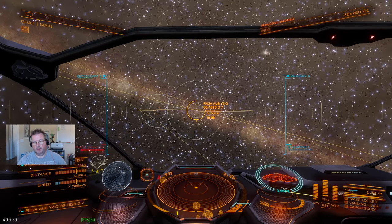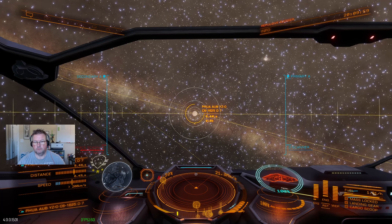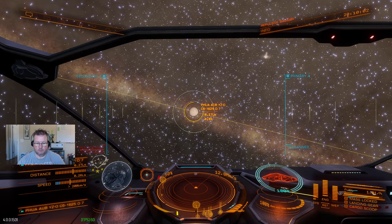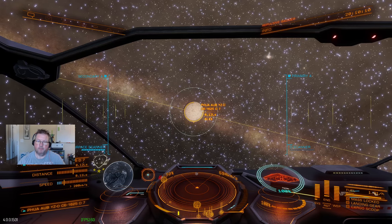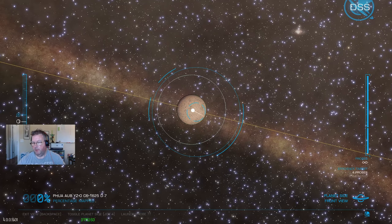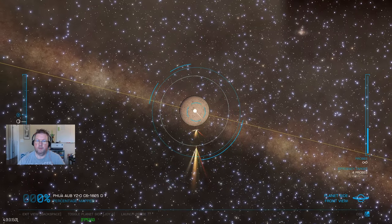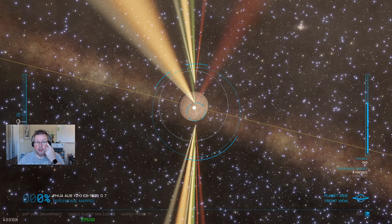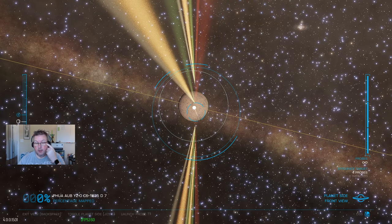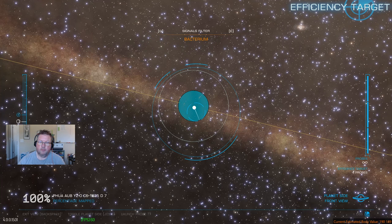We've got to do an initial scan — a surface scan of the actual planet. Okay, that's close enough. We cannot use four probes, so one, two, three, four. What will happen is that the planet will scan and it'll have some various shades of blue-green. Surface scan is done. It has high biological value.